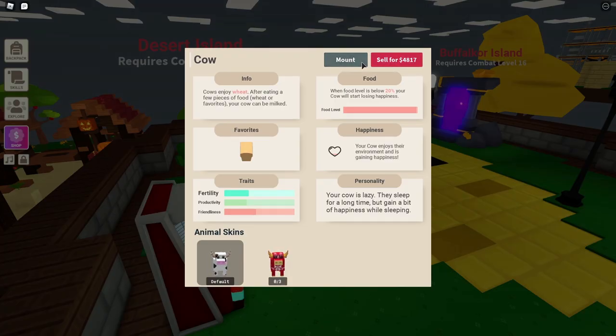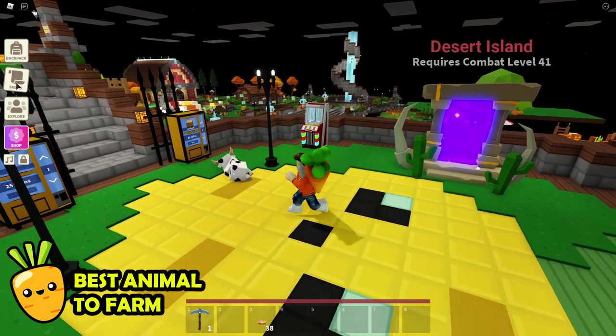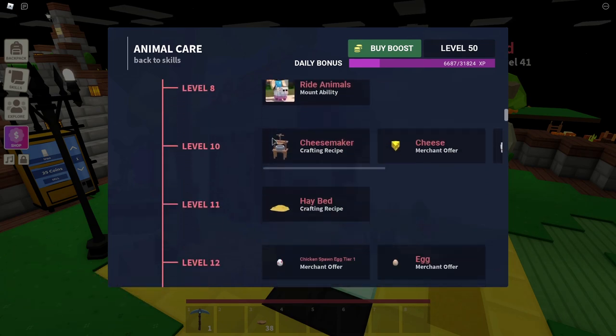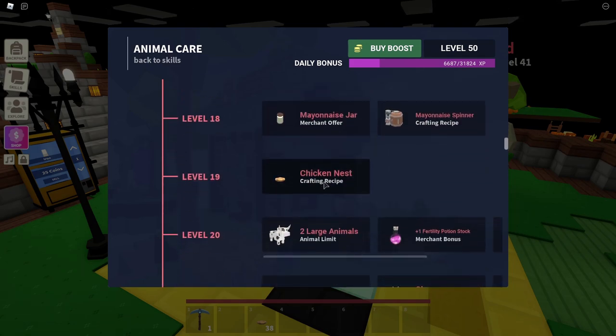And if you find her really annoying, you can always just sell it. Now of course this is not automatic, but this is a good start. The only thing that stands between you and the farm is reaching level 20 in animal care. What you really want to do is unlock the chicken nest because the nest is your holy grail to unlocking the powers of an XP farm.